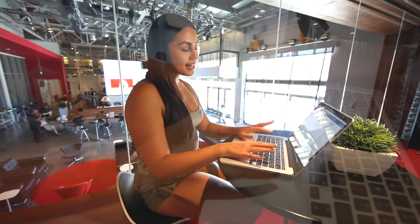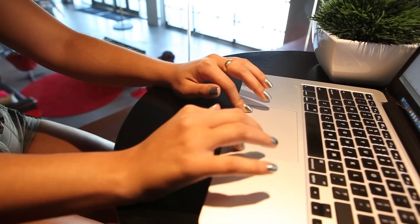Go to Steam and set up an account if you don't already have one. It's really quick and simple. You just download Infinity Wars Reborn from the link in the description below for Mac or PC.